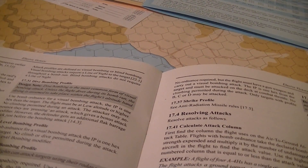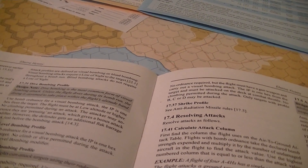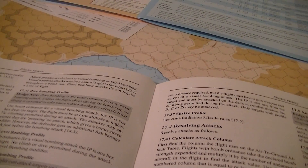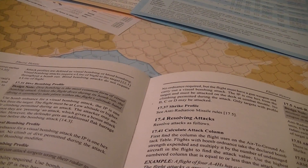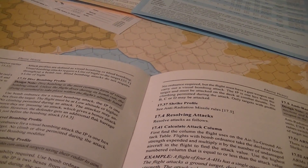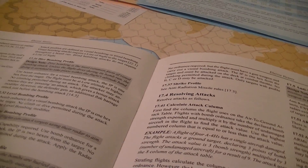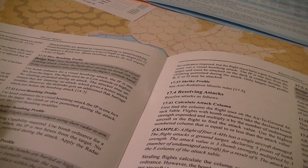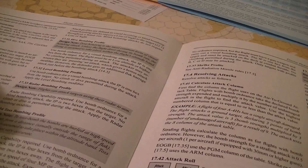For dive bombing — the most common — you use bomb ordnance with a visual bombing attack. The IP is one hex from the target. The flight must be at low altitude or higher. You can't climb. The attacker may announce they are pressing the attack, which gives them a bonus on the attack table modifier, but the defender gets additional flak barrage if you press the attack. Another option is level bombing: same bomb ordnance, IP one hex from target, no climb or dive, and you get a level bombing modifier.